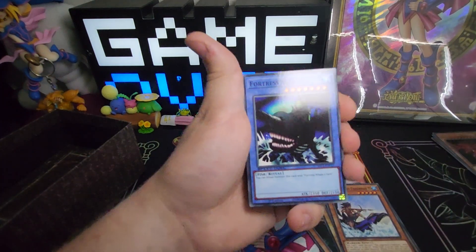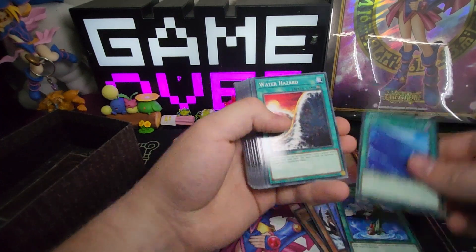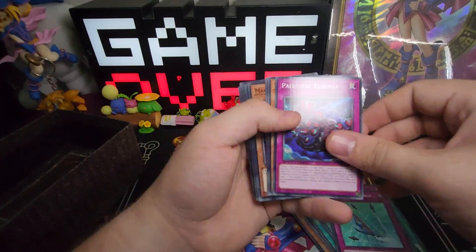You could get this in the Duelist from the Deep set — I believe as an Ultra in that set. Salvage, Umai, Water Hazard, Big Small Wave, Surface, Fortress Whale Oath, Tornado Wall, Fish Step Charge.